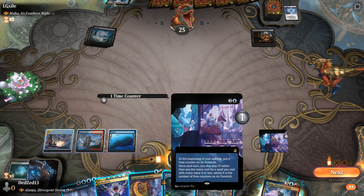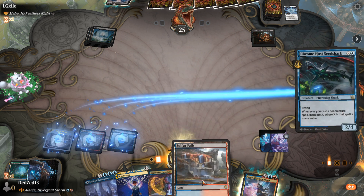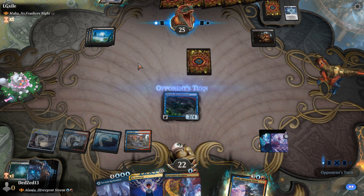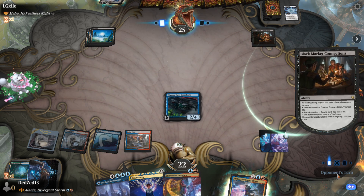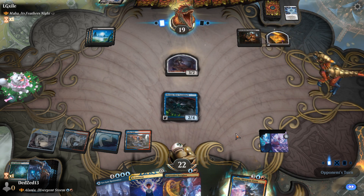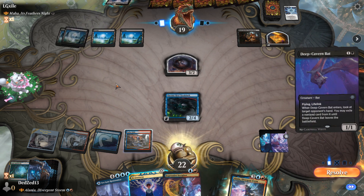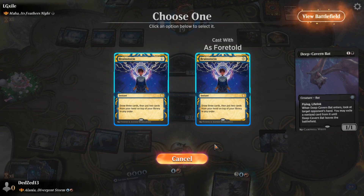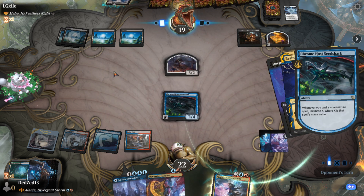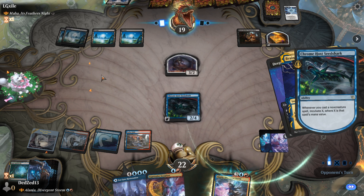We're going to activate once each turn, not only during my turn — that's good. We'll play this As Foretold and pass the turn. We could potentially find a one-mana counter spell if needed. Deep Cavern Bat. Let's brainstorm here. Then we can hide stuff — I assume my crumb post wasn't going to live long anyway. This is expected, this is not a surprise by any means.